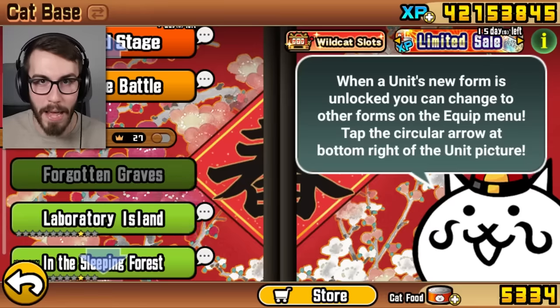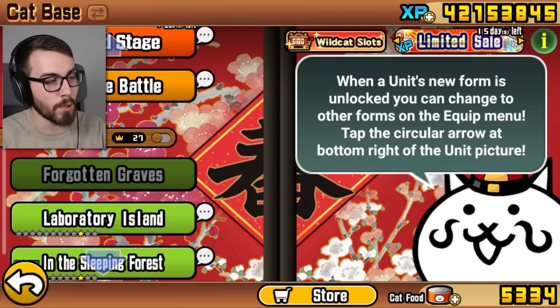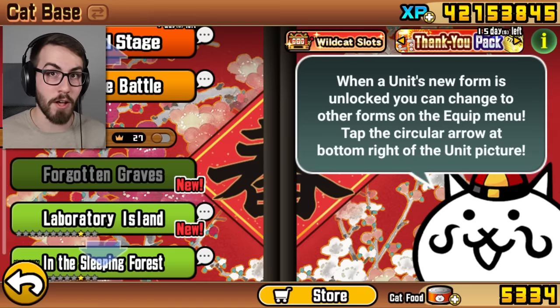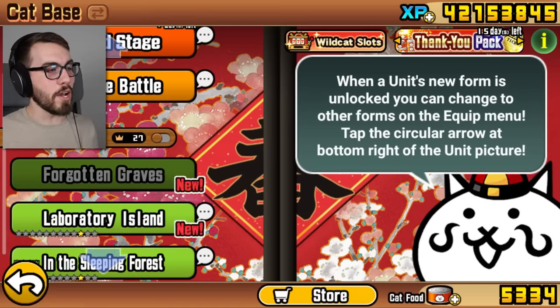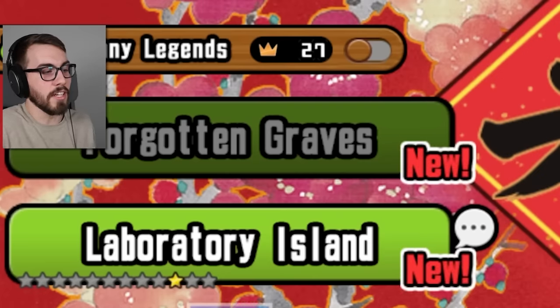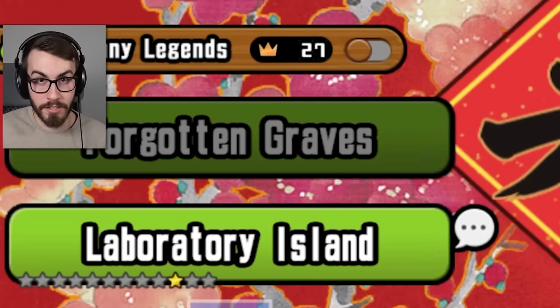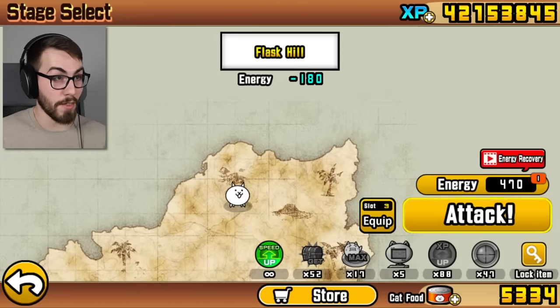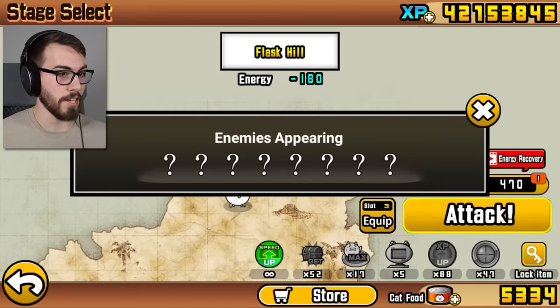Hey guys, welcome back to Battle Cats. Lately I've been trying to make some more progress in this game because I know that's something I haven't done enough of. So today we're gonna take on another chapter in Uncanny Legends, Chapter 28, Laboratory Island. These chapters are starting to get a little more difficult, but I'm sure it's nothing I can't handle. Well, I'm sure we'll find out anyway. Let's get started on the first stage, Flask Hill.